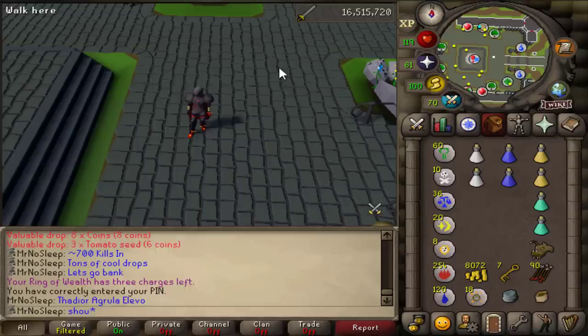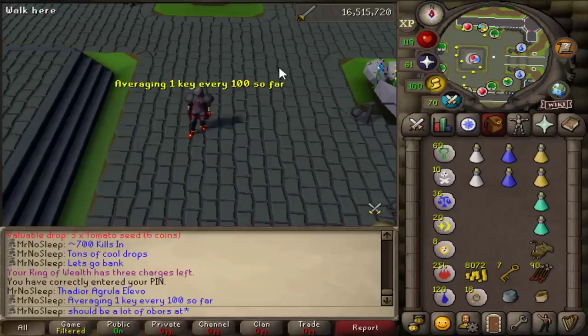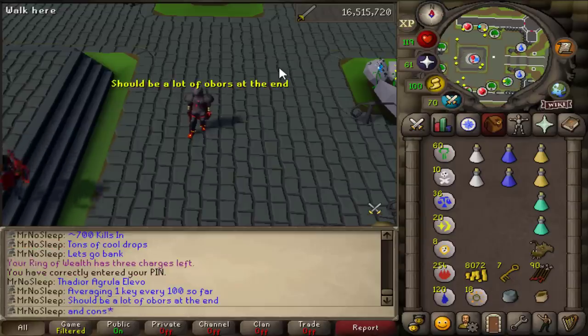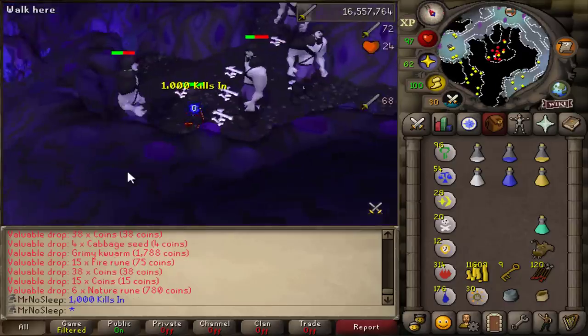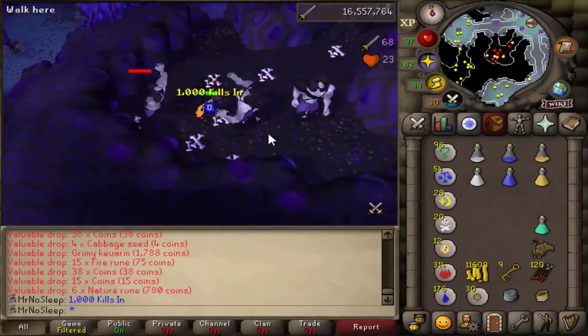I was having a lot of luck with the giant keys in the beginning, averaging one out of every 100 kills, although the drop rate is 1 in 128. If you decide to camp Obor and want as many giant keys as possible, I definitely recommend the wilderness, because the drop rate there is half - 1 in 64 instead of 1 in 128.